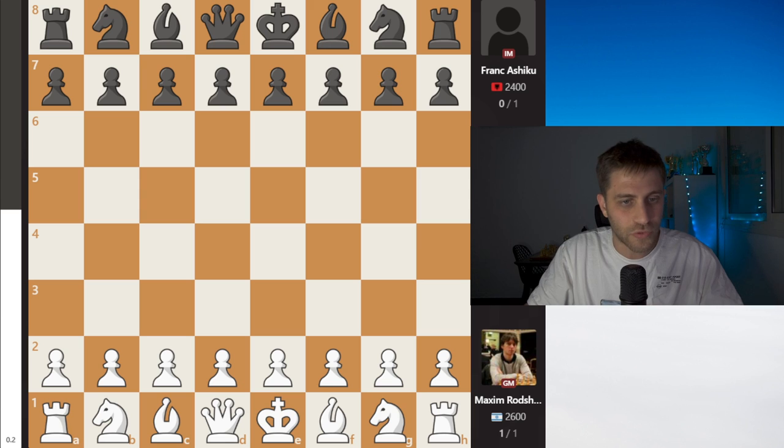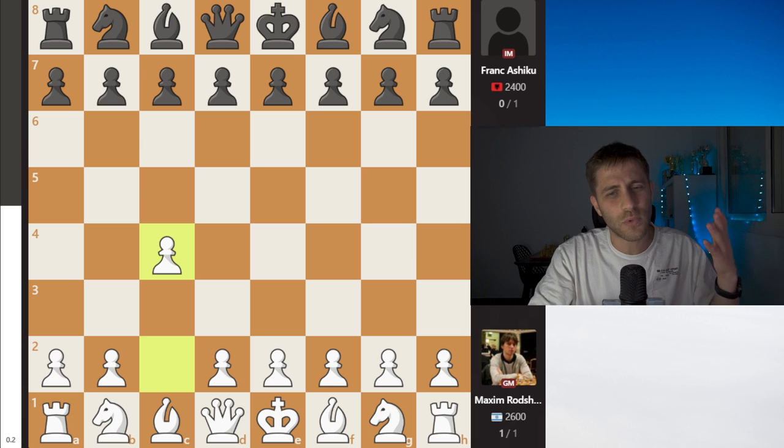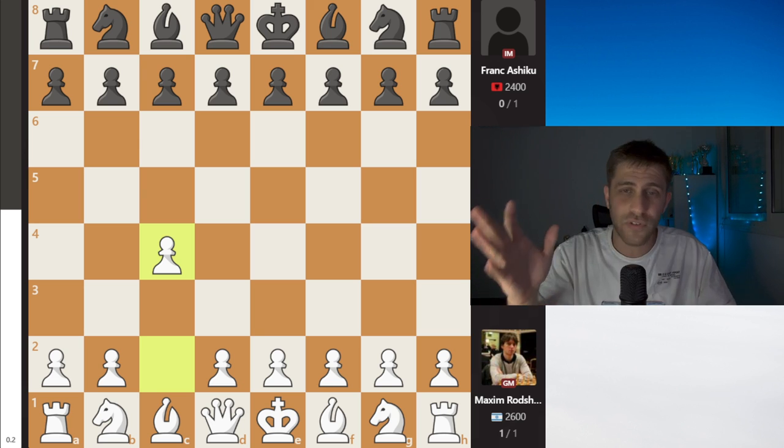Let's see our hero of this match. We have Grand Master, very good friend of mine, Maxim Rochtain with white pieces. C4, E6. Max can play C4, D4, E4, Nf3 — every move possible.